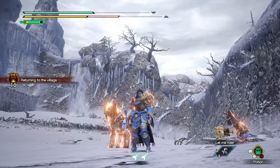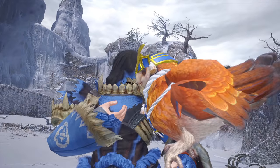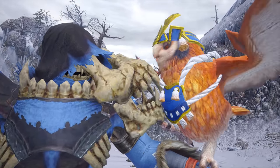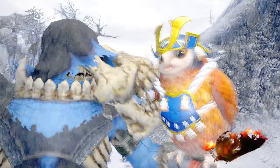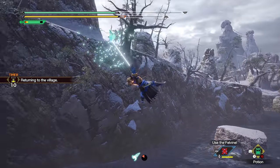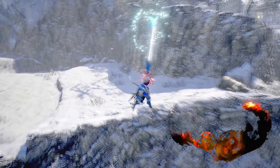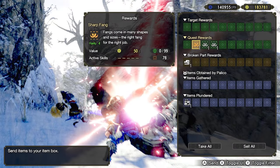Next, at the end of a quest, it'll play out one of a few victory animations, which are often adorable but take up some time if you really just want to rush to the quest completion screen. Instead, if you dangle yourself in the air when the timer runs out, it'll completely skip those animations, getting you to the quest rewards in a quarter of the time.